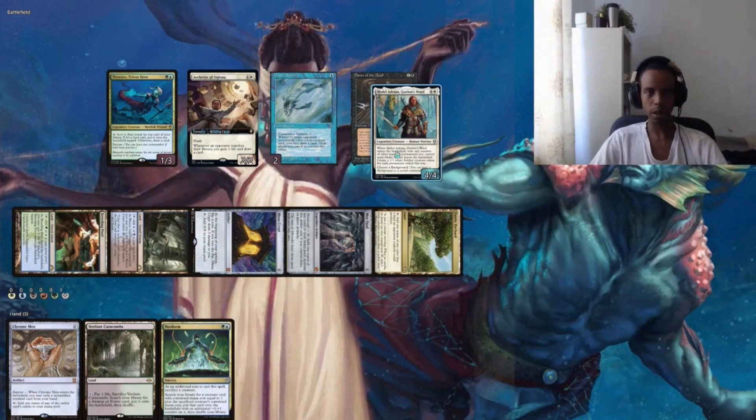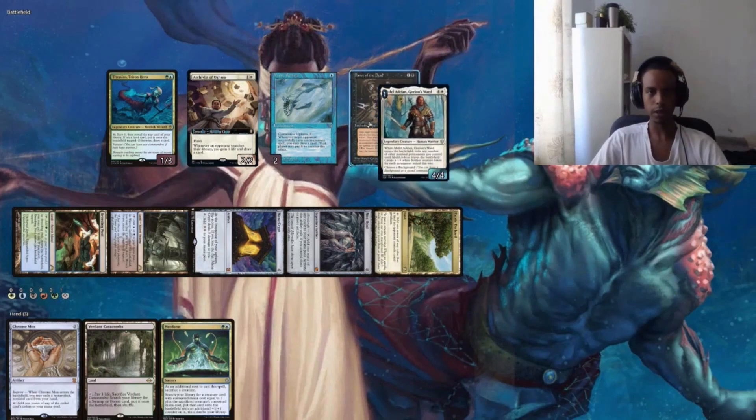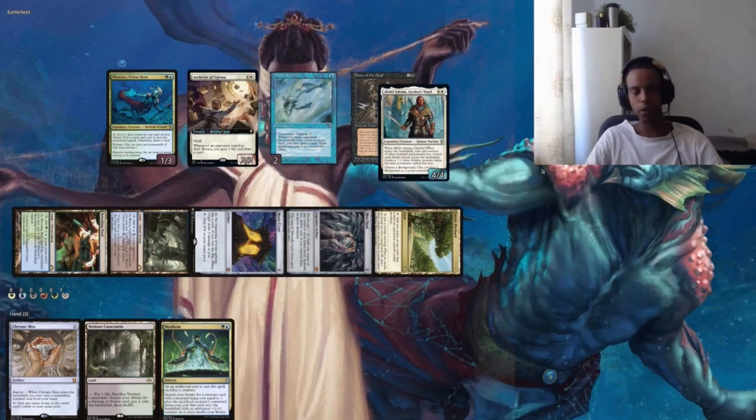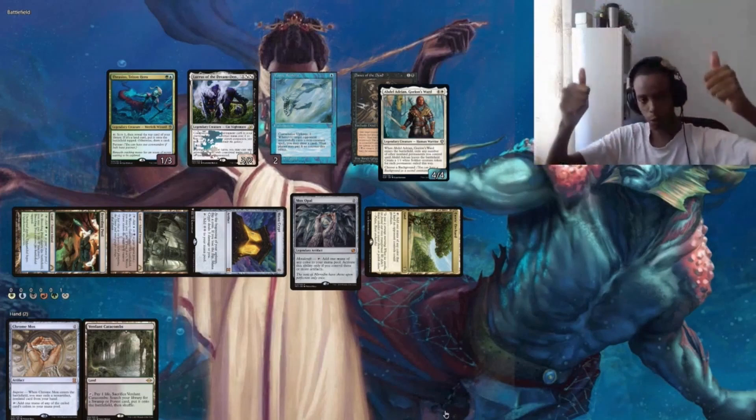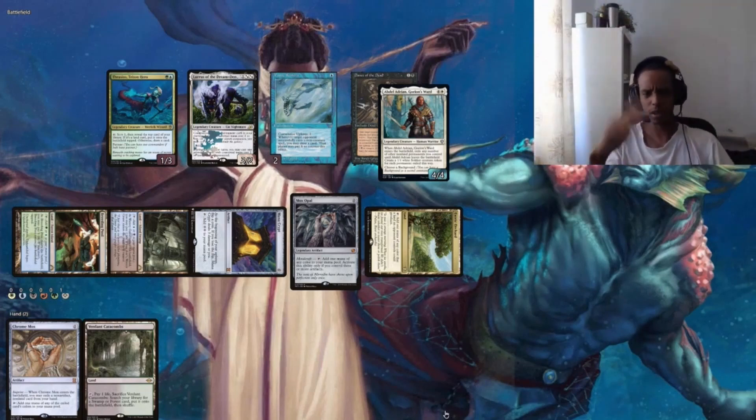What's going to happen here is Abdulladrion functions like a Worldgorger Dragon: when he ETBs he flickers Dance of the Dead, and then Dance of the Dead leaves the battlefield, which means I have to sacrifice Abdulladrion. Then he ETBs again, I reanimate him, flicker any number of non-land permanents, and also get a 1/1 white Soldier — so I'll have both infinite mana and infinite 1/1s. With that, I'm going to draw until I hit my Finale of Devastation, pay X equals a billion, and then all my 1/1s have haste and I'll kill everyone. We played him like a fiddle, boys.